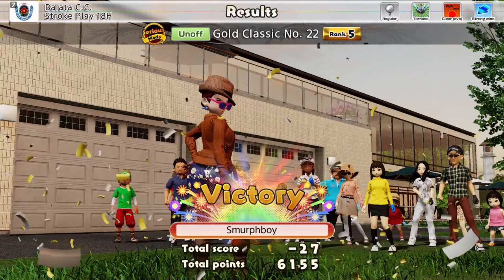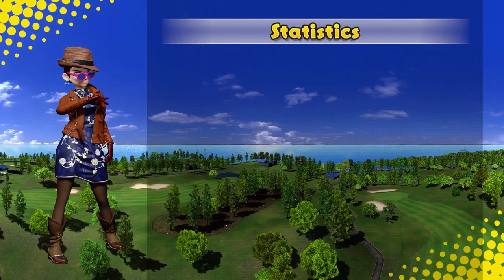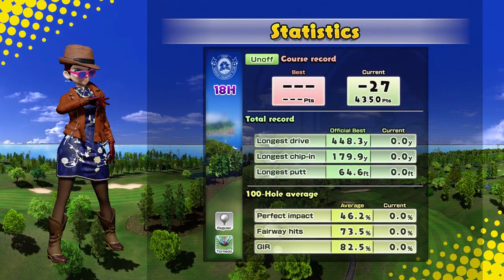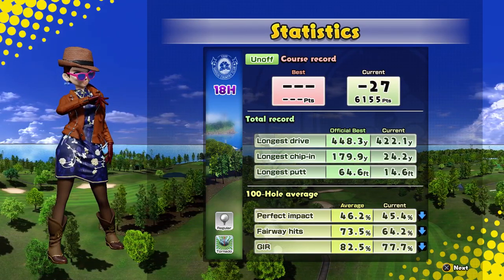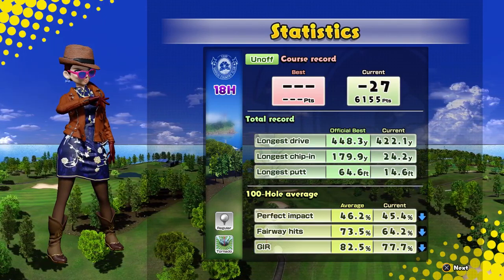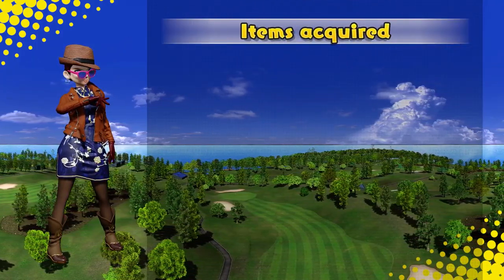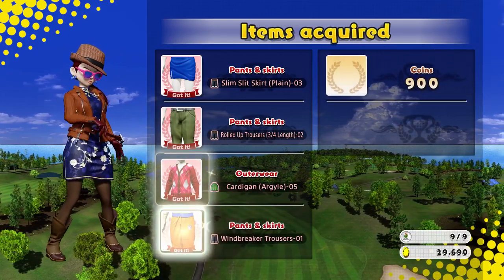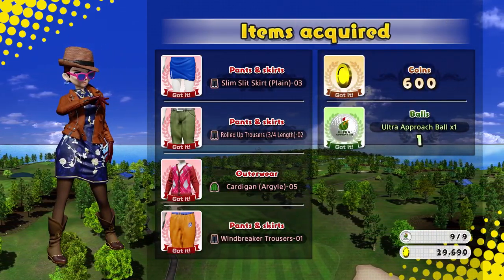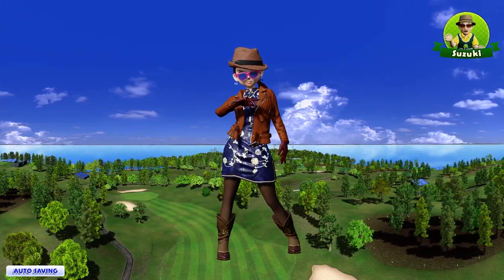We made something of a mockery of that course. 10 eagles is not bad. So if you want to score heavily, this is the setup to play. Let's have a look at our stats. Greens should be good — we definitely missed a couple of fairways. I thought we got more greens than that. I suppose we were just chipping in, scrambling recoveries and what have you. I hope you enjoyed that — if you did, please like, share and subscribe. Please leave me a comment and I'll see you next time for a bit more Everybody's Golf. That's a lovely card — it's gonna swell, isn't it?